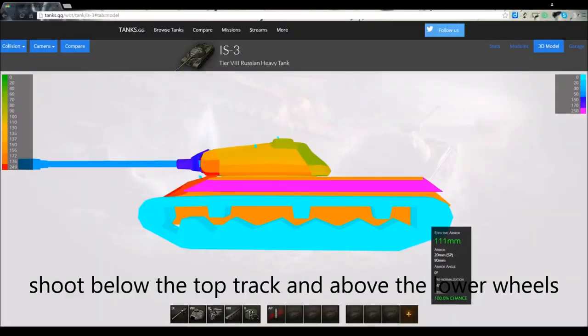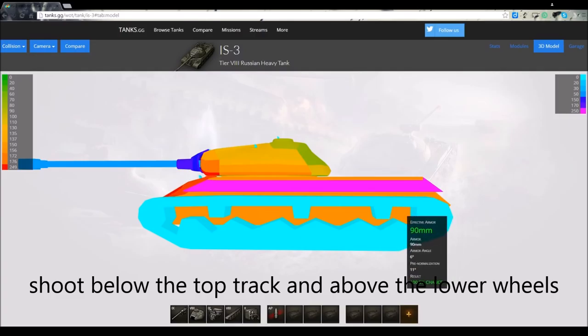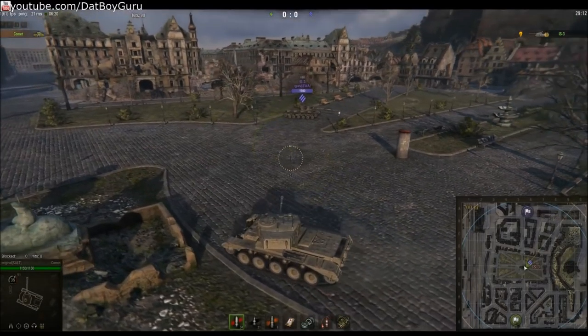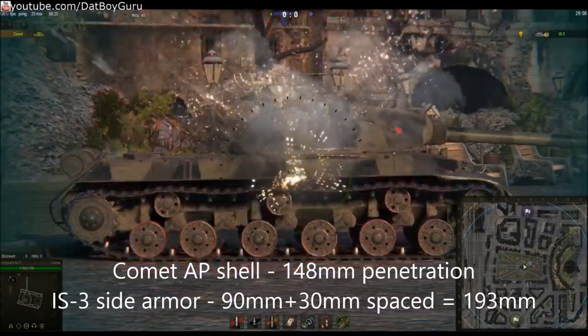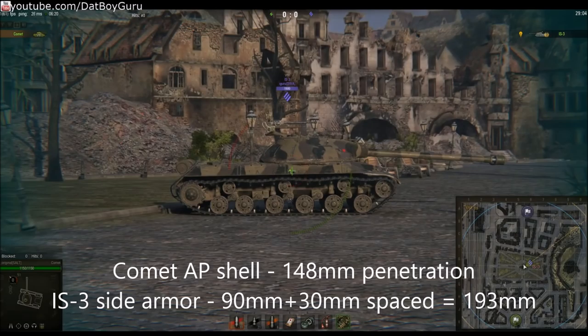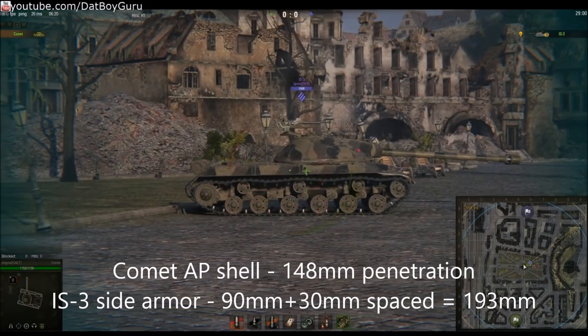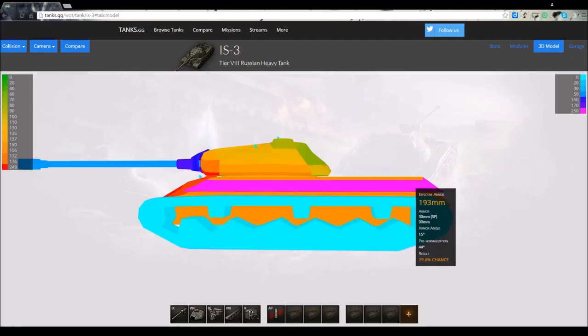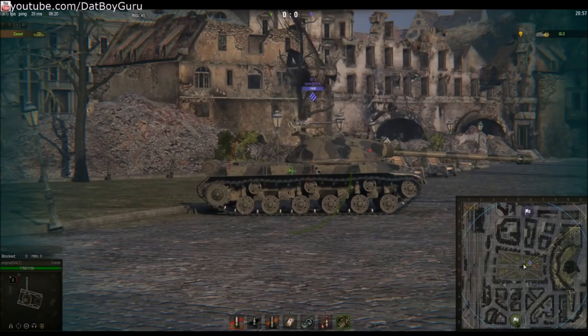From the side angle, shoot at the orange areas below the track. The armor there is at the weakest, only 90mm thick. However, above the tracks there is 30mm of spaced armor — add that to the 90mm hull armor and you have over 190mm, which even some tier 8 tanks struggle to penetrate. So don't even bother switching to APCR there. The 208mm penetration of the Comet cannot go through those sides.